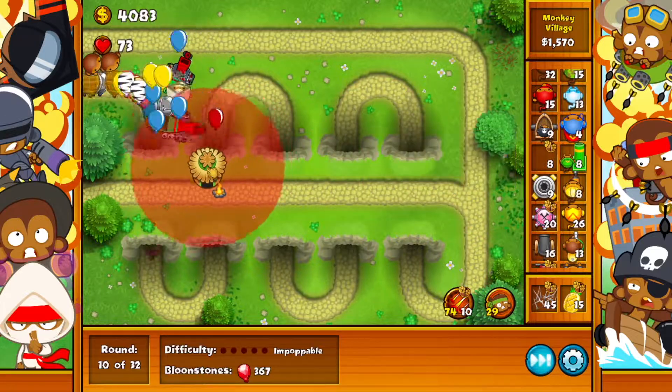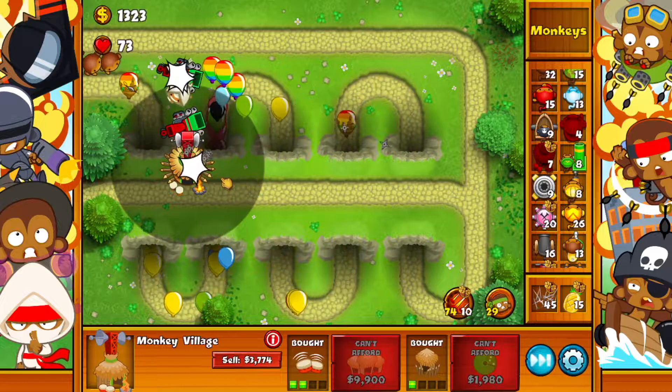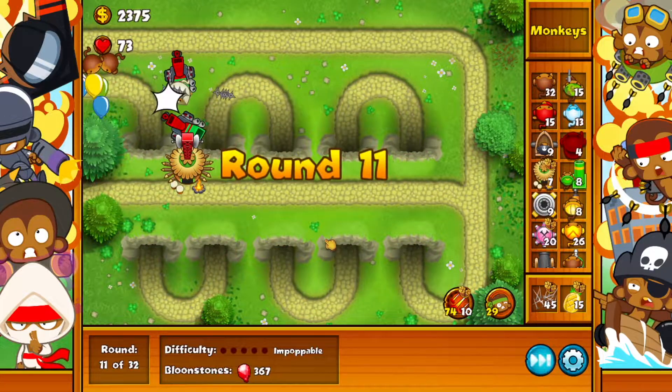So now what you want to do is drop yourself a Monkey Village right here. Upgrade range, upgrade penetration, upgrade attack speed. And then we're just going to hang out for a bit.